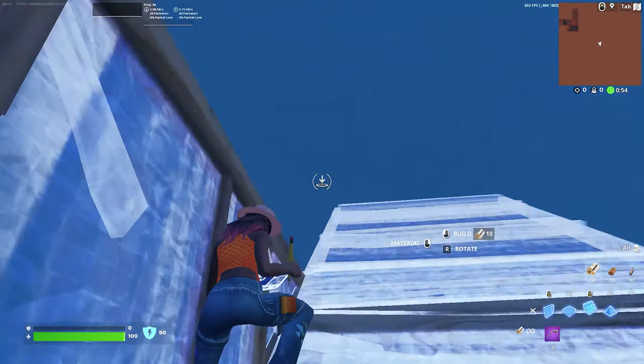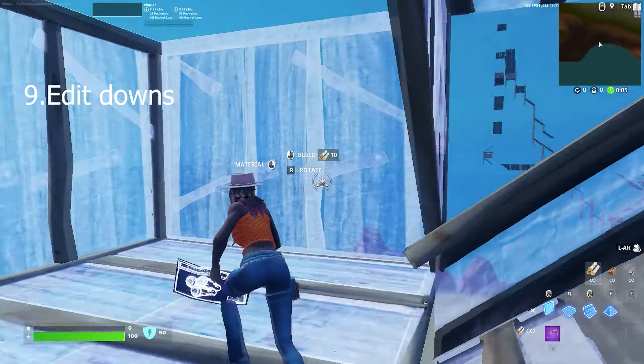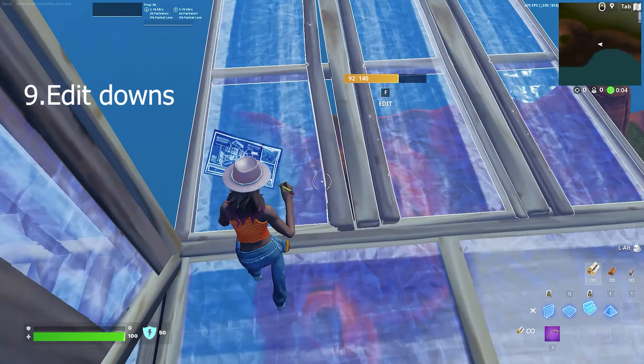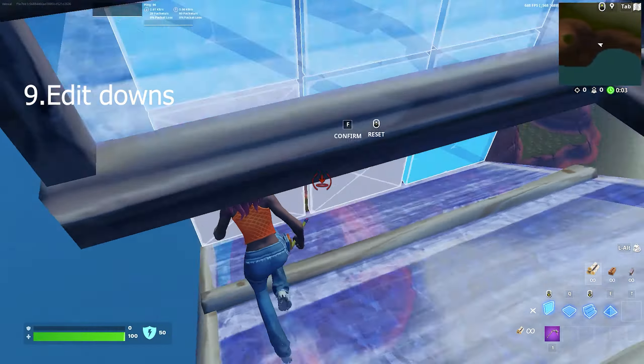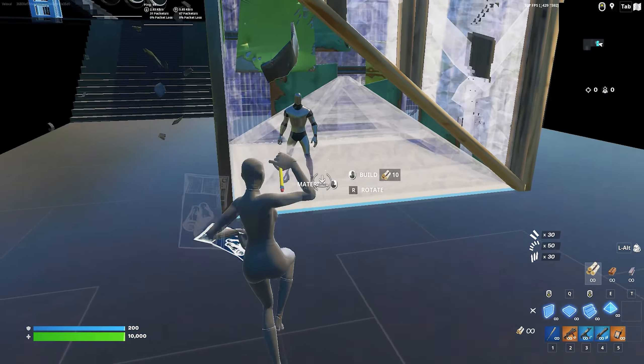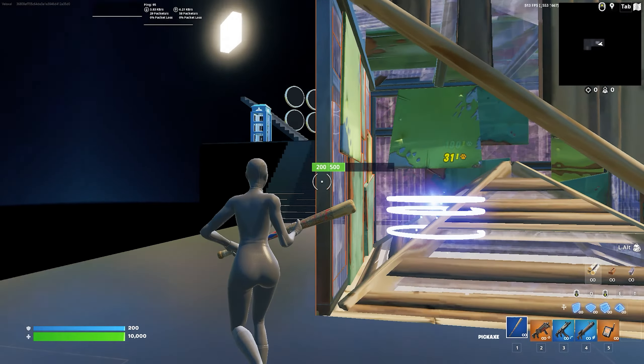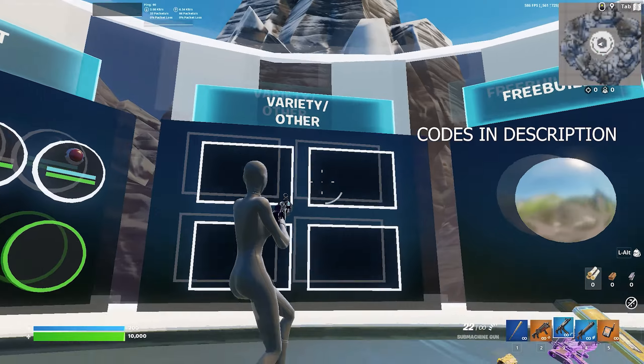As a bonus tip, position your keyboard at a 45-degree angle. For your mouse, I recommend gripping it either palm, claw, or fingertip grip, depending on whatever is most comfortable for you. Personally, I like playing claw grip. Also make sure you have a mousepad with smooth glide and enough room to move your mouse freely.